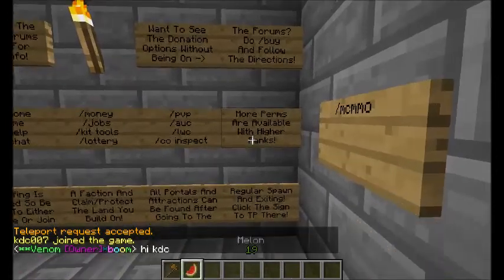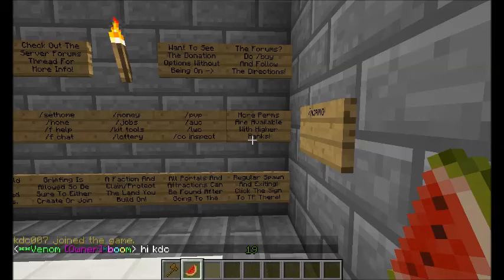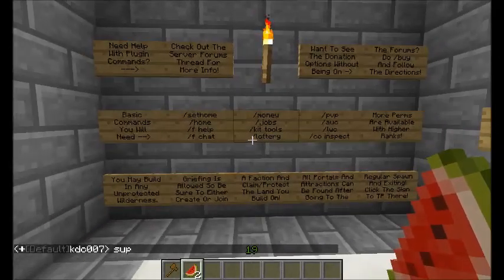More permissions are available with higher ranks. If you want to go online and look at the server shop and donate, there are other options like mob disguise, spawners, and buying XP — all kinds of things. I would just check it out.